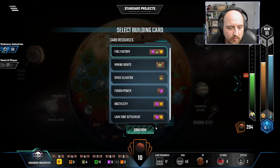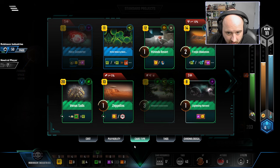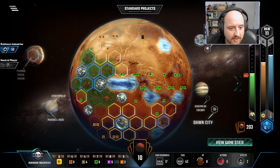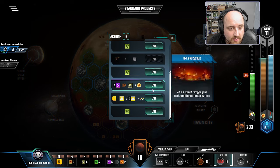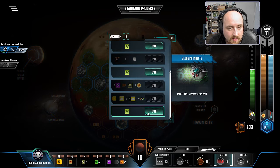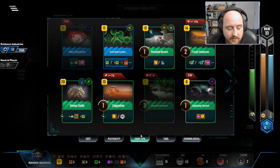I'm going to play Robotic Workforce for the card cycle — I'm going to just use it for energy. Cartel — there's just no way you're going to be good, unfortunately. Lightning Harvest is not good either. Just not getting it. I could buy some Standard Project Oceans at this point. It would appear as though everything else has worked out. Buying Titanium income is pointless, basically.